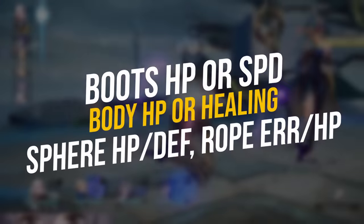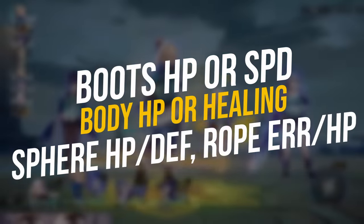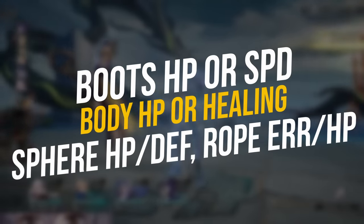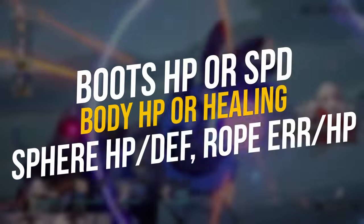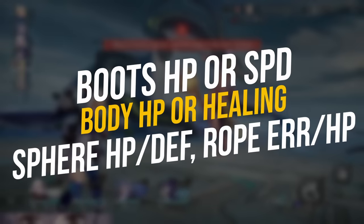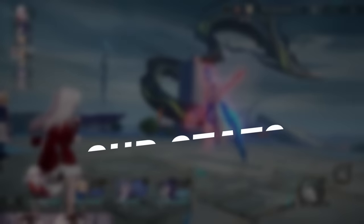For main stats and substats, I recommend HP or outgoing healing body depending on what you get, HP or speed boots — preferably speed for a fast Lynx — defense or HP sphere depending on where your HP stat is, and defense can help with more survivability for Lynx as well. Lastly, Energy Regeneration rope or HP rope. But if you build her very fast and she's able to basic attack pretty often, then you might just want to go with the HP rope. For substats, I would recommend HP, speed, effect resistance for less debuffs affecting Lynx, and defense for more survivability.